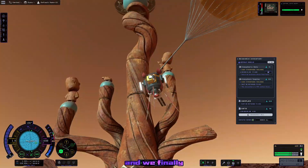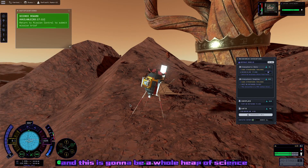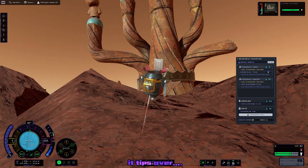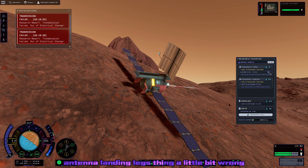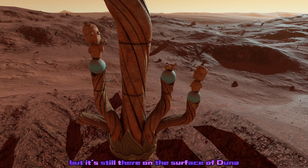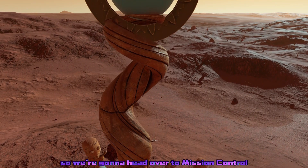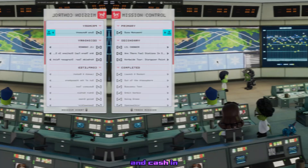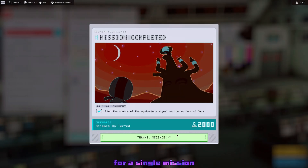We finally get our Duna mission complete. This is going to be a whole heap of science — and then it tips over. Turns out I did the antenna and landing legs thing a little bit wrong, but it's still there on the surface of Duna next to the monument, and we're completely done here. We head over to Mission Control and cash in that massive science reward of 2,000 science points for a single mission.